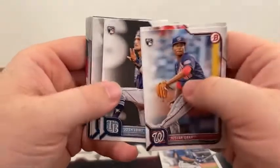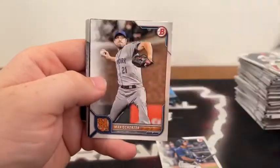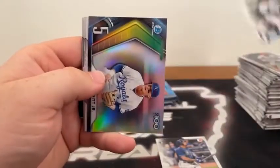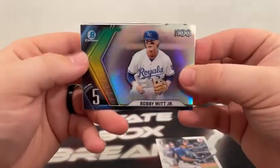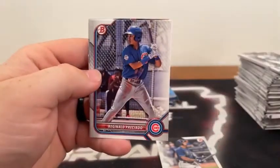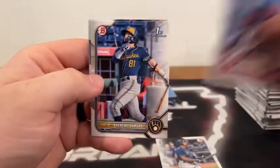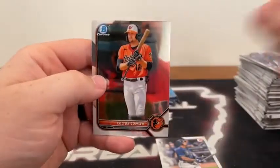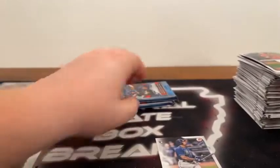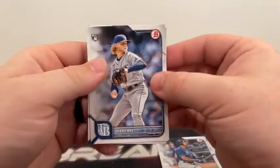Pack four of box five: Josiah Gray, Rodolfo Castro covering Connor Wong to Boston, Josh Low, Nelson Cruz, Max Scherzer. A Top 100 — Bobby Witt Jr. number five. A paper First Bowman of Luca Tresh, Reginald Preciado, Vargas for Milwaukee, Michael Escotto to Pittsburgh, and Colton Cowser for the Baltimore Orioles. Two packs remaining.